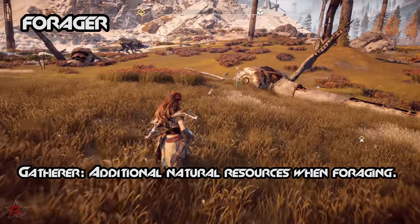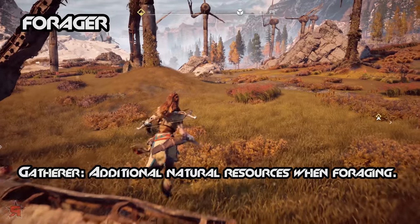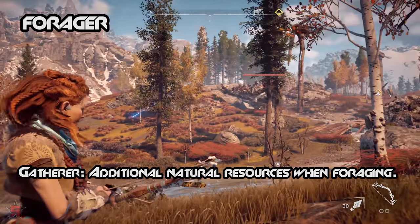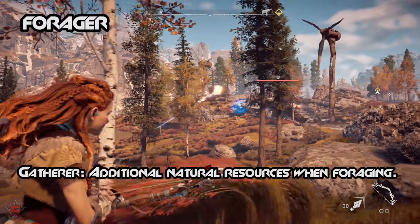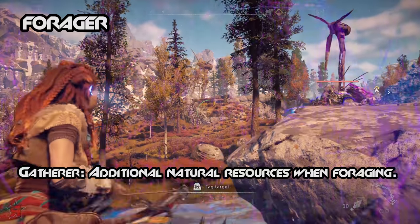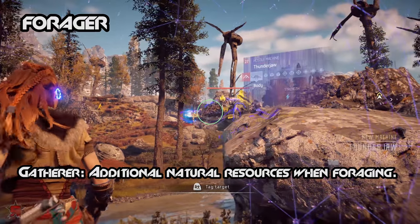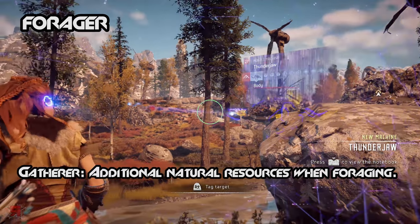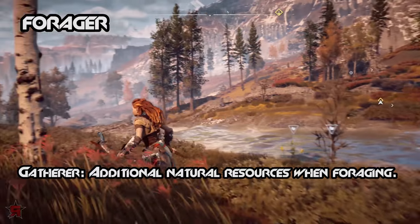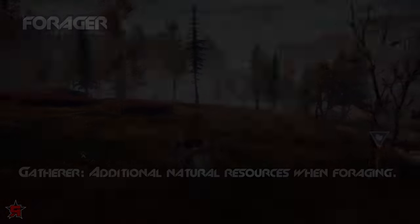Gatherer: additional natural resources when foraging. You will spend an ample amount of time picking plants and gathering the resources they contain. The most common resources you'll come across include ridgewood and medicinal plants. The entire crafting system relies on resource gathering, and the Gatherer skill will help speed up the process so that you may quickly get back to the objective at hand. This skill will fill up your resources pouch rather quickly, so we recommend crafting an upgrade for a larger pouch or you will easily run out of space.